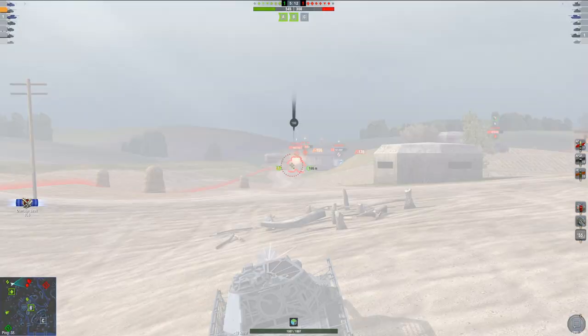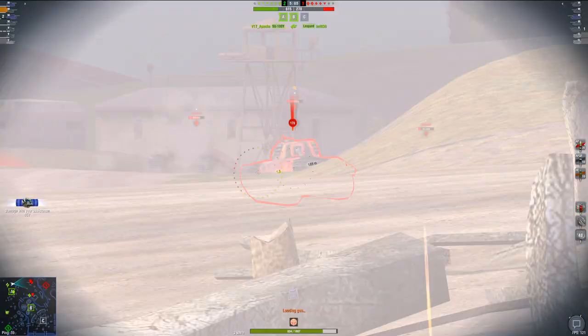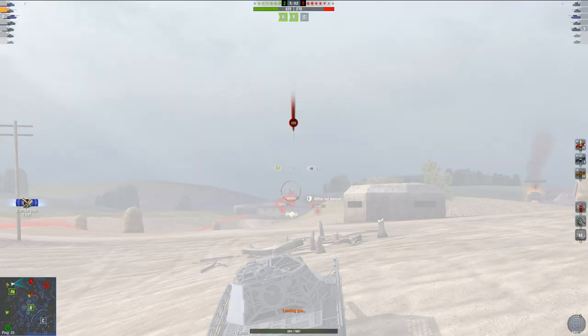Over here we got the T-1 Heavy in front of us. With 10 degrees of gun depression I can easily poke this — get a nice shot right into his lower plate, and get a bounce hauled down. Let's get another shell into the T-1 Heavy, and we could shoot into the ARL as well, so let's go for that.